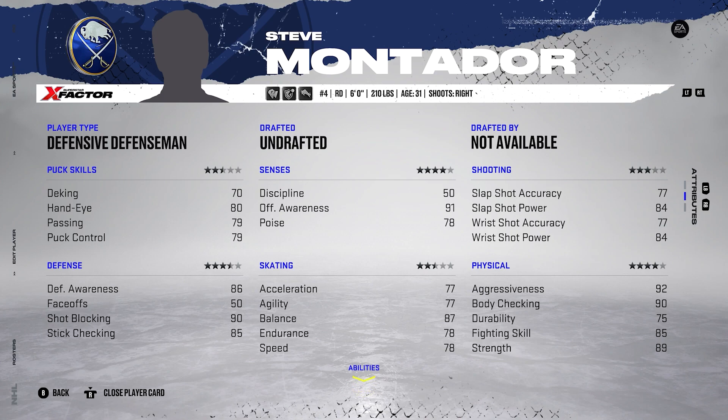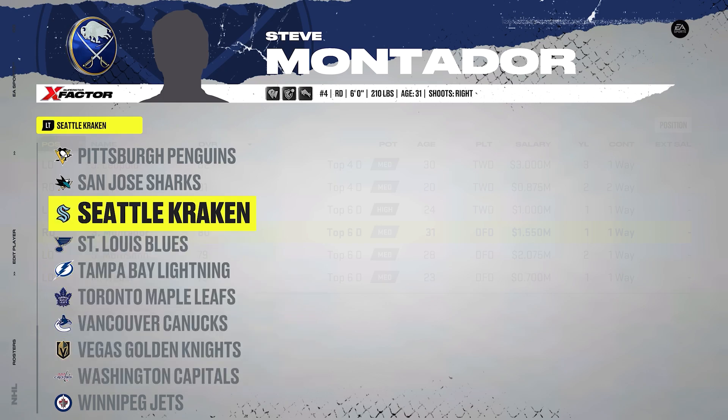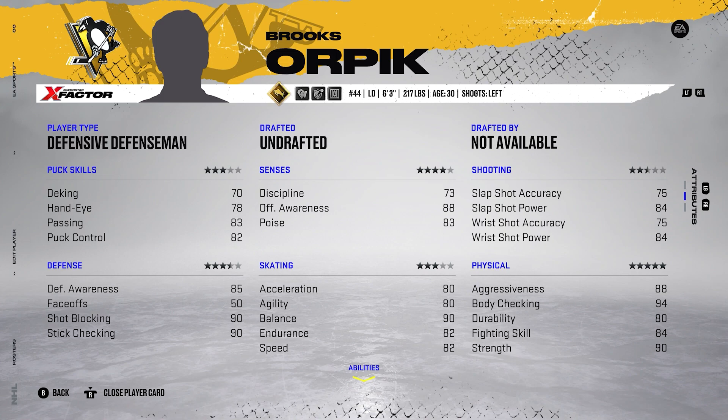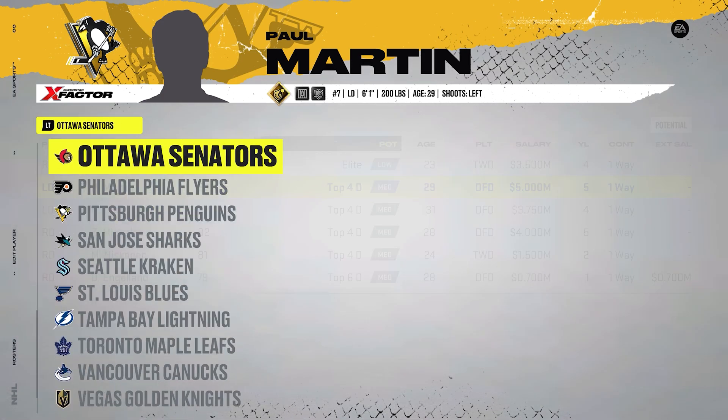Montador's offensive awareness is 91 and his defensive awareness is 86, but you still shouldn't see him putting up insane numbers because he doesn't have good shooting and his passing isn't crazy good — maybe around 20 points but not like a Drew Doughty or Erik Karlsson putting up 50-60 points. Another weird example is Brooks Orpik in Pittsburgh: you'd think he's a defensive defenseman, and that's the player type I gave him, but he actually has better offensive awareness than defensive awareness because of the analytics.